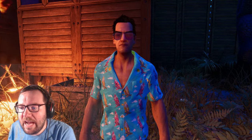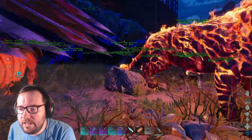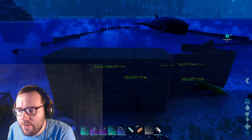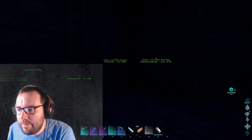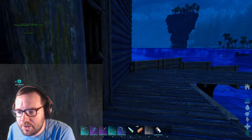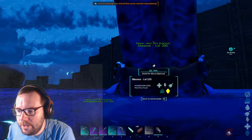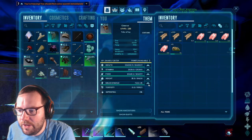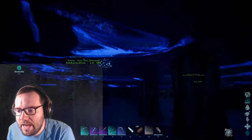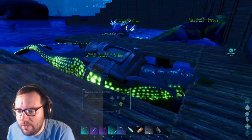Welcome back to another episode of ARK: The Center. Last we left off we did a lot - we went ahead and tamed ourselves a sea dragon thing called a Glaucus. That was a really cool creature, I think it was like a 180 or something. We also tamed the Ambulocetus, that whale-dog looking thing, the terrestrial whale.